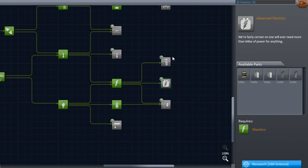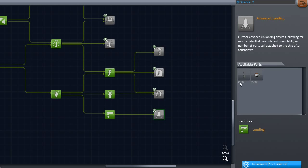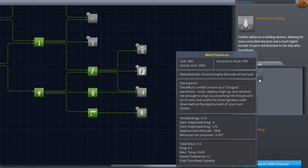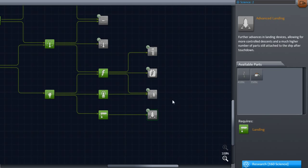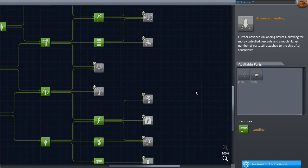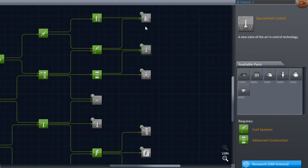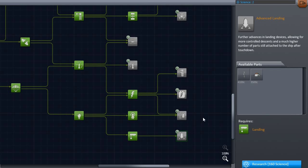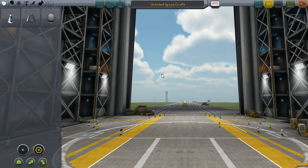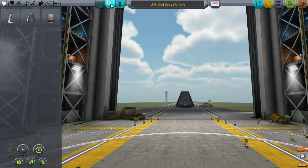My goal with the moon is to have a rover there that can rove different areas and gather samples, then either transmit or return that data. Well, we have a lot of new parts to work with, and we're going to create a brand new moon ship. I think we're going to continue doing attempts at manned moon landings and returns.